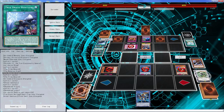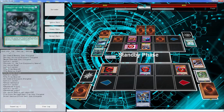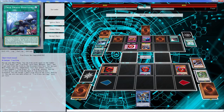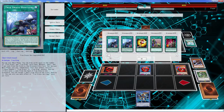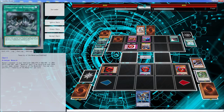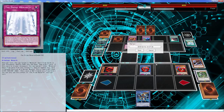He just drew perfectly — there's just nothing else we can do. He drew a Tenacity. There's just no reason to keep playing; I don't even think I have an out to back row. Be right back. We're gonna go in for one more duel because there's nothing we can do about a Skill Drain being face-up that you can't really get around.